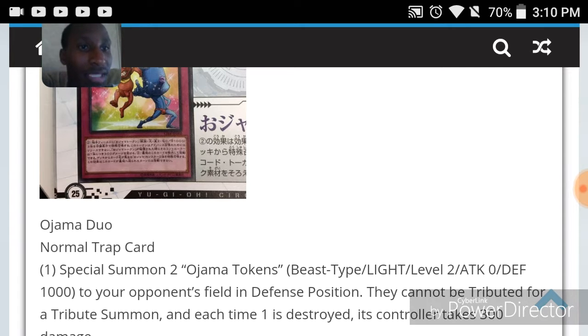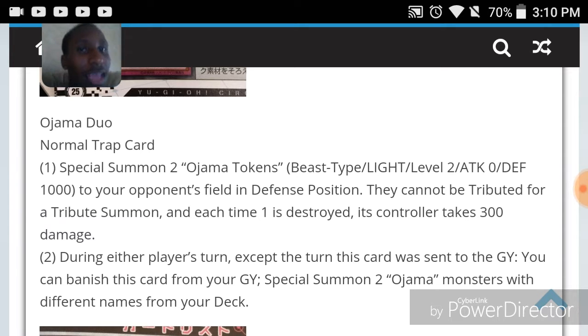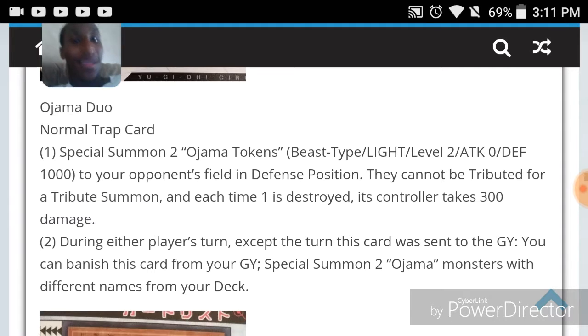Ojama is getting a new trap card — Ojama Duo. It's a normal trap. Special summon two Ojama tokens: beast-type, light, level 2, 0 attack, 1000 defense, to your opponent's field in defense position. They cannot be tributed, and each time one is destroyed, its controller takes 300 damage. During either player's turn, except the turn this card was sent to the GY, you can banish this card to special summon two Ojama monsters with different names from your deck. When this set drops, I'm doing an Ojama deck profile — that was my first archetypal deck I ever made.